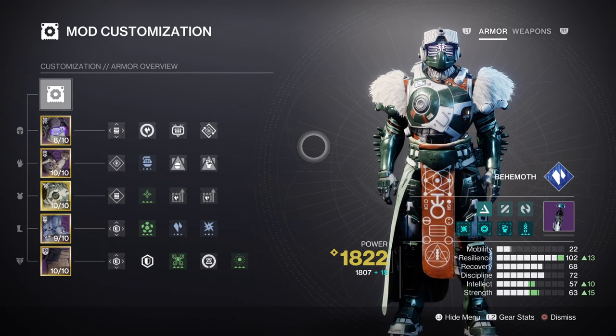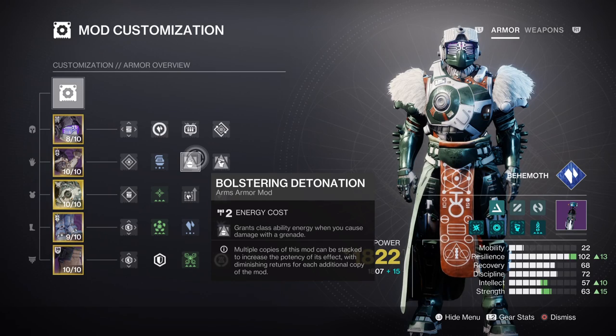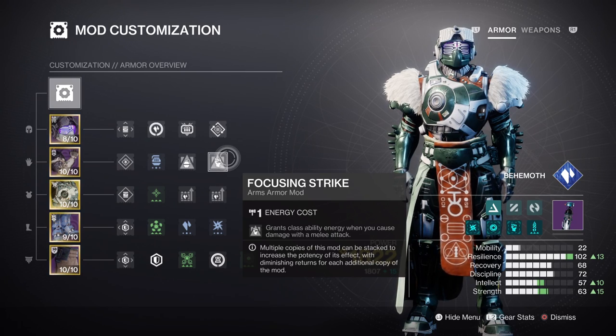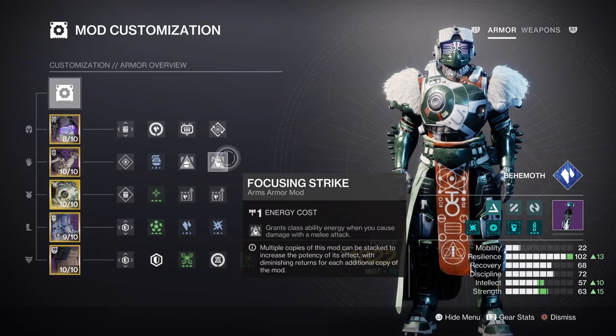This when combined with our discipline and strength stat is going to help quite a lot when combined with other mod choices to further enhance the setup. Ideally, I recommend you have the Rally Barricade for this as it has a short cooldown rate compared to the bigger version. And while you're there, having Bolstering Detonation and Focusing Strides should also be added for an easy 20% class ability regen via melee and grenades. If you need further help reaching this key stat, then remember to aim for a tier 7 and then add on the Font of Endurance mod for an easy tier 10 investment.